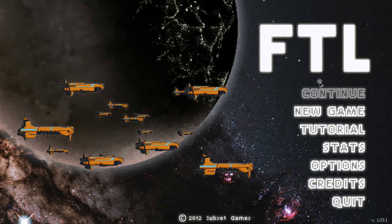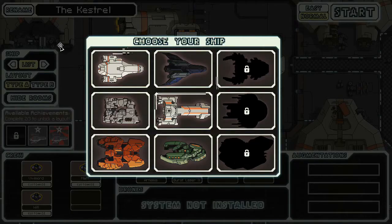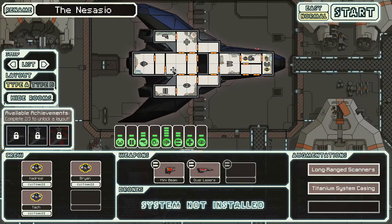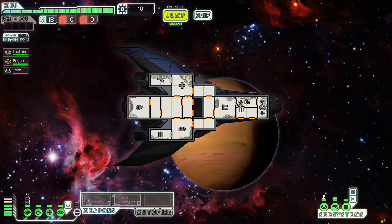Welcome back to Let's Play FTL Faster Than Light, I'm Nye. Gonna do another new game here. We need the Zoltan Cruisers Type B, the Rock Cruisers Type B, and the Stealth Cruisers Type B. I'm gonna try the Stealth Cruiser again, because I actually kind of like the way this ship runs. It has a kind of cool style to it, so gonna try it out again.